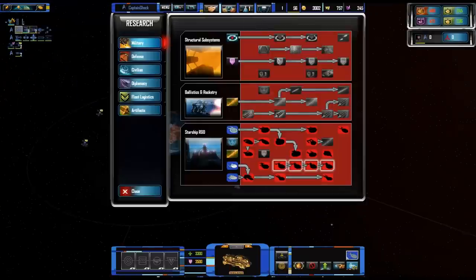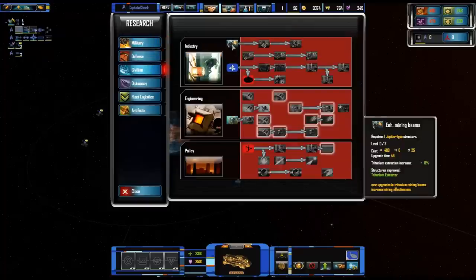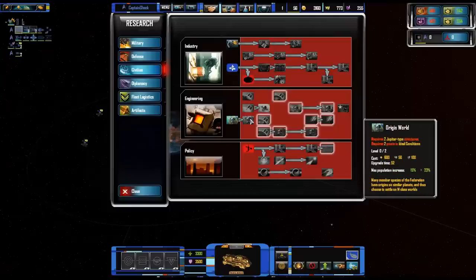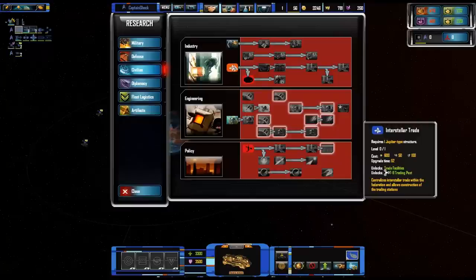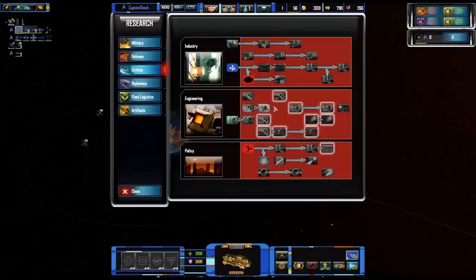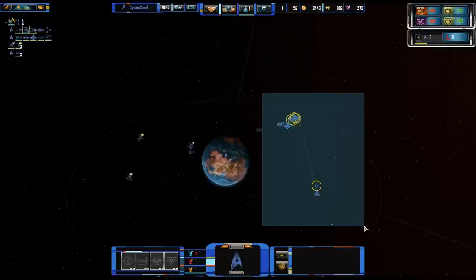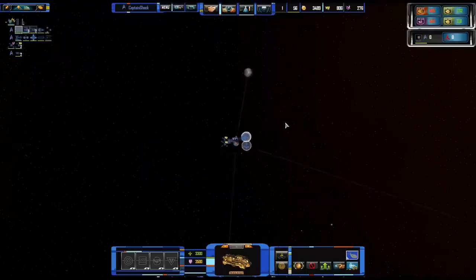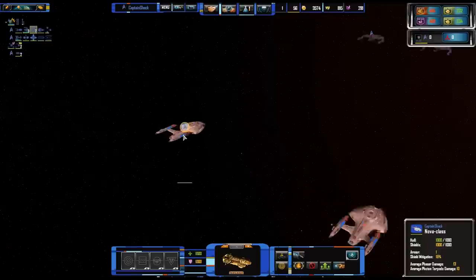Let's get some civilian research going. All the research trees are being worked on — the Federation is the most complete one, and the Klingons are also complete. There's definitely a different feel for each side. The Federation gets trade right away, while the Klingons take a little while to get to trade. The Federation has far more research than the Klingons do, which makes sense — the Klingons aren't about scientific research, they're about going out and kicking your ass.